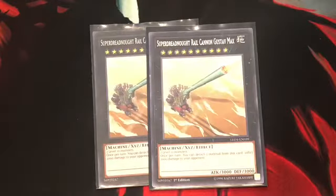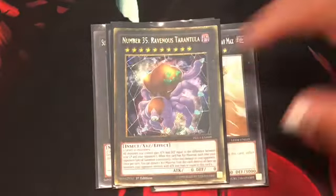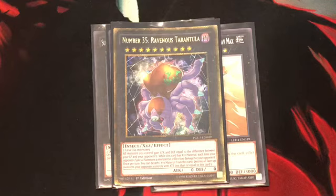For the extra deck, we run 2 Gustave for the 2,000 burn, 1 Number 81 for monster protection, and 1 Number 35. The 2 level 10s are easy to make with Time Lords. Number 35: all monsters you control gain attack and defense equal to the difference between your life points and your opponent's life points. So say you have 2,000 and your opponent has 8,000 — the difference is 6,000, so all your monsters gain 6,000 attack. You can also detach material from this card to destroy all monsters your opponent controls with attack less than or equal to this card's attack.